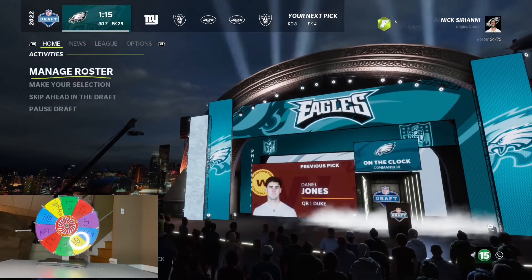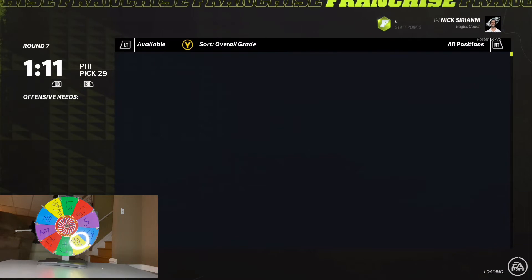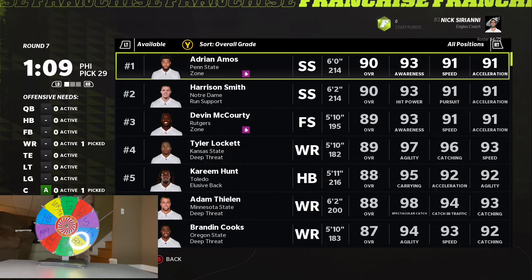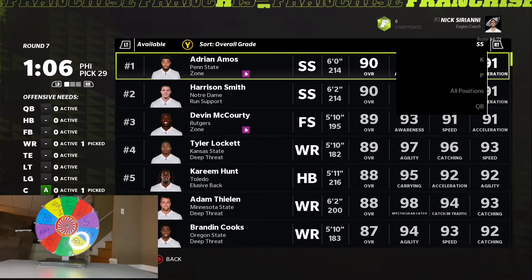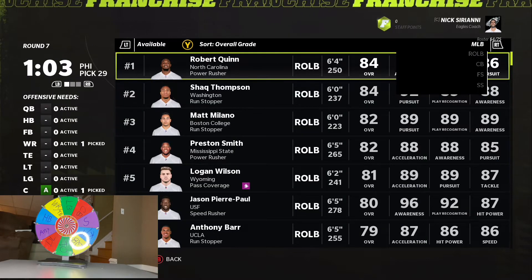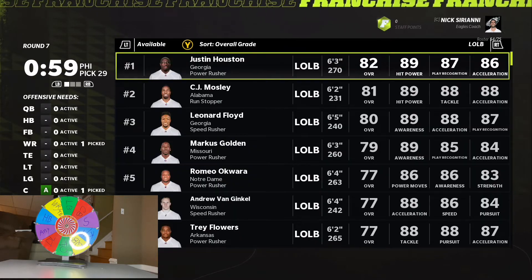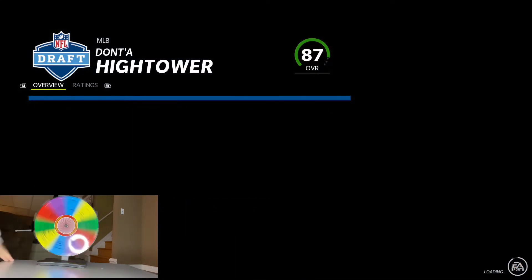Linebacker. Now we're getting some good positions. All the quarterbacks slowly leave the board, which is kind of sad. But we got linebacker, so let's look — that's a very important position. Dante Hightower. We're going to take Dante Hightower, middle linebacker. Very important position.